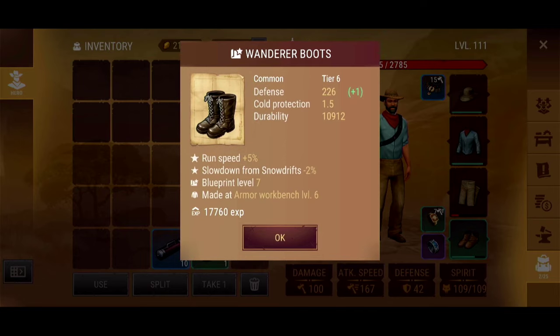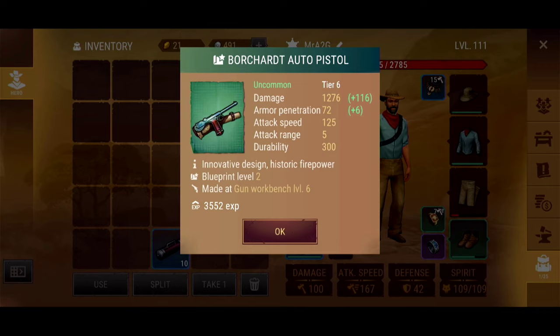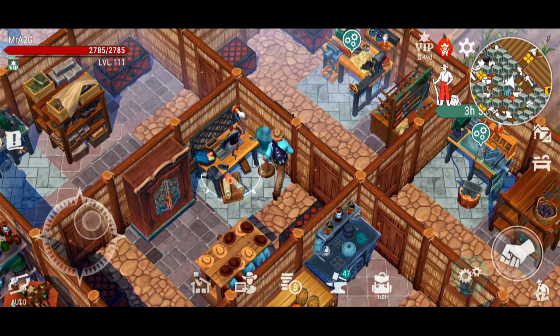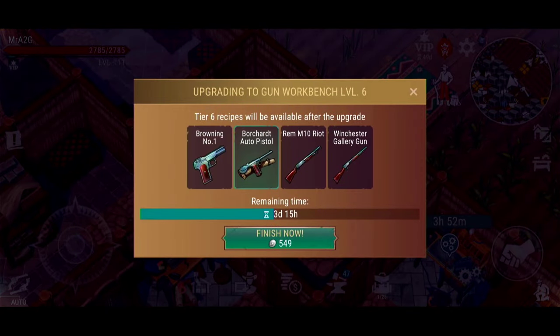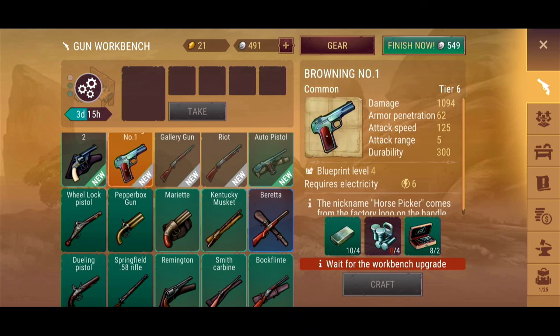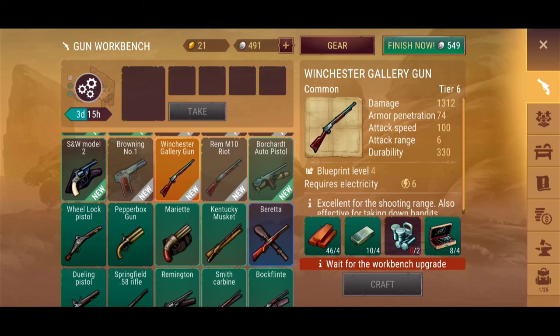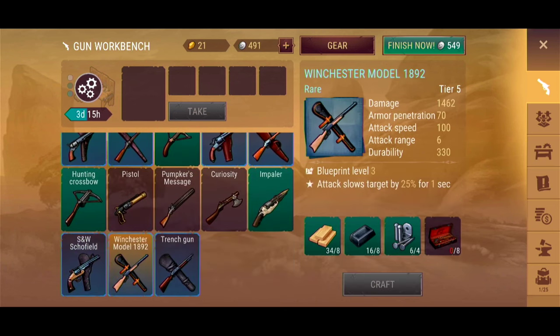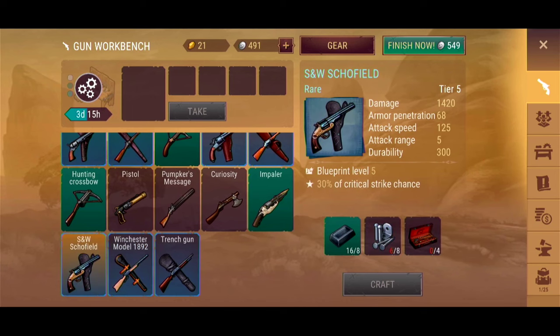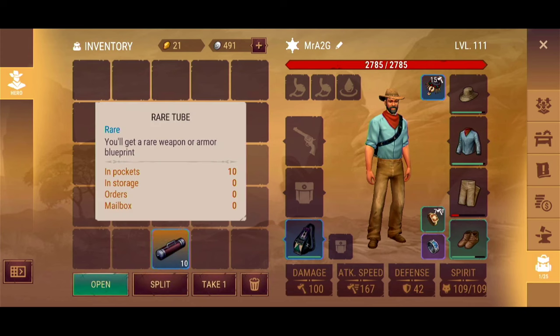Burial Wilds common tubes gave us Wanderer's Hat and Wanderer's Boots — nothing fancy out of that. Now the uncommon Burial Wilds tube — nice, I'll take that! That's actually not too bad, getting up to nearly 1200-1300. The Schofield is capped but the Winchester isn't capped yet, and neither is my Trench Gun — keen to see if I can get some upgrades there. So we've got the final rare tubes — let's open these up and hope for something good.